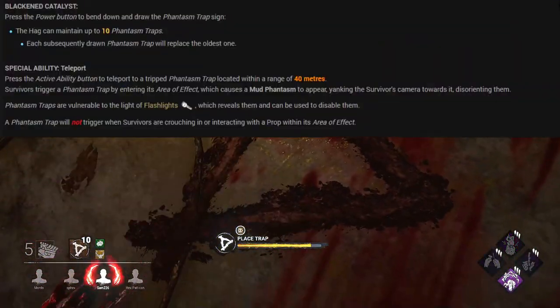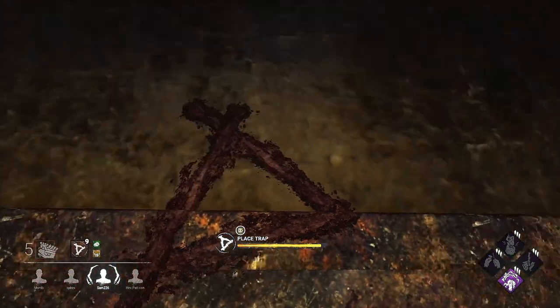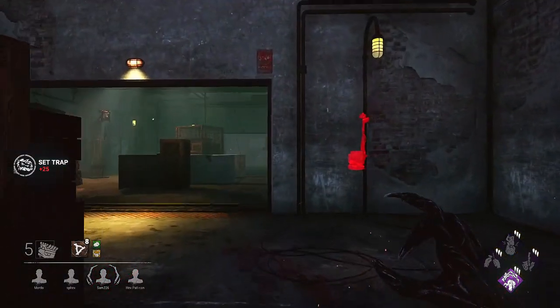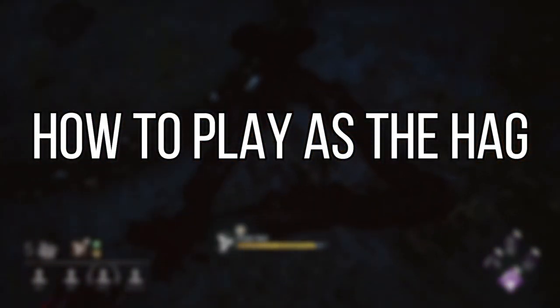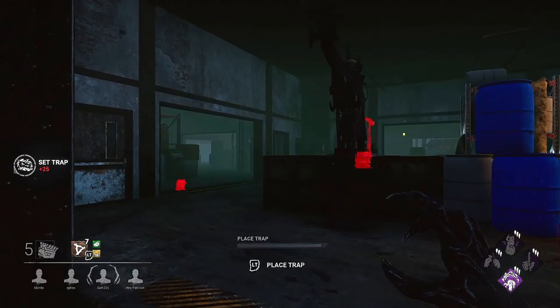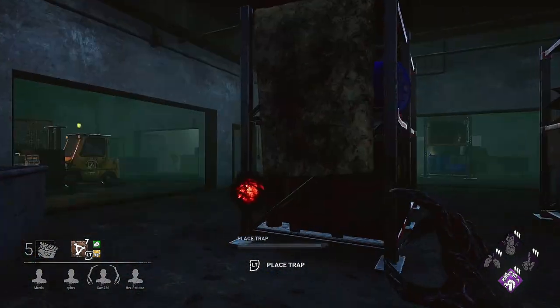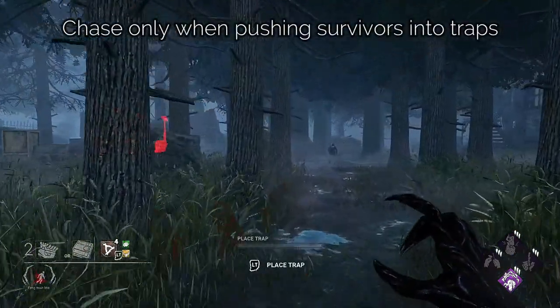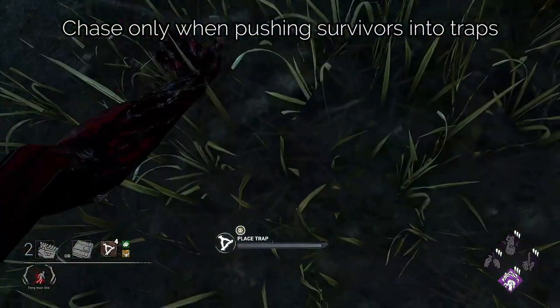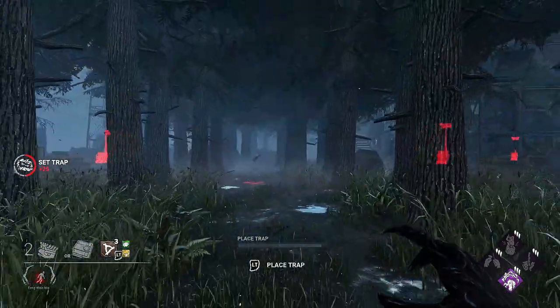Her power is called the Blackened Catalyst. When you press the power button, the Hag bends down and draws a Phantasm trap in that spot. She has the ability to place 10 traps, and once all are placed, new ones simply replace the older ones. You can never run out, as once a survivor activates one, you gain it back in your inventory. If a survivor sets off a trap by walking over it or within the area of effect, the Hag can teleport to that trap as long as it's within a 40 metre range.